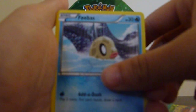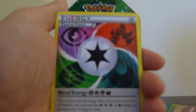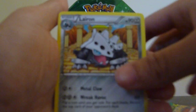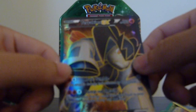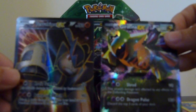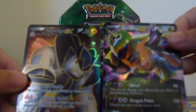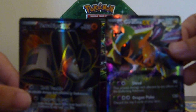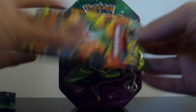Drifloon. Gullet. Phoebe. Roselia. Houndour. Giant Cape. Special Energy. Larion. Reverse is a Mareep. And our rare is — what? Nice. A Terrakion EX. Wow. That feels pretty weird, but what a cool card. Terrakion EX and a Giratina EX. Wow, that is pretty awesome. I wish I could just end it like that but we got one more pack to go. That is pretty awesome.